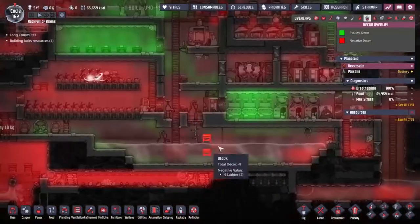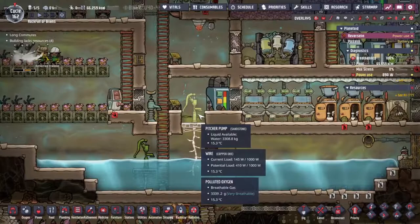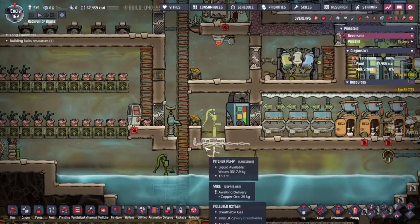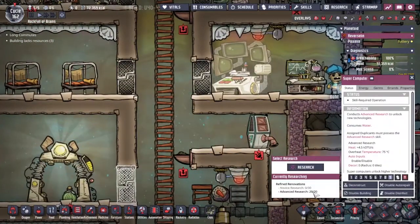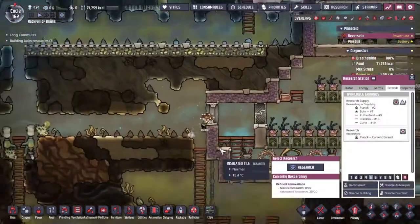This one's pretty good because it's so far under that most duplicants aren't exposed to it. We do have wire back here though — maybe we could deal with that. All the advanced research has been done already; we're just waiting for people to come along and drop off the dirt. Max Planck is on it, coming over to grab the dirt.